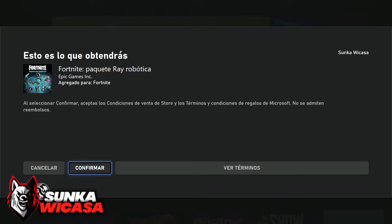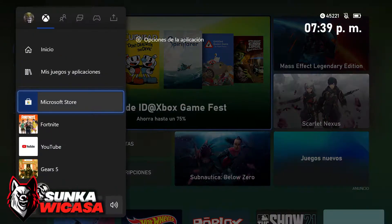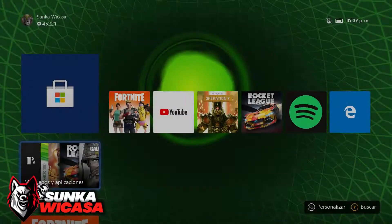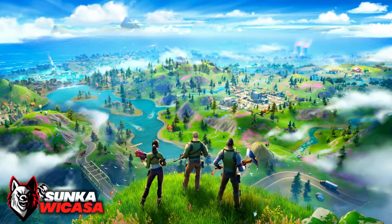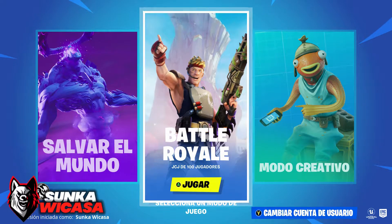Vamos a confirmar. Se me trabó un poco. Ya podemos seguir adelante. Ya tenemos el paquete de Ray Robótica. Voy a cerrar la Store de Xbox y vamos a lanzar Fortnite. Acabamos de recibir los objetos comprados. Ya tenemos el paquete de Robo-Ray.